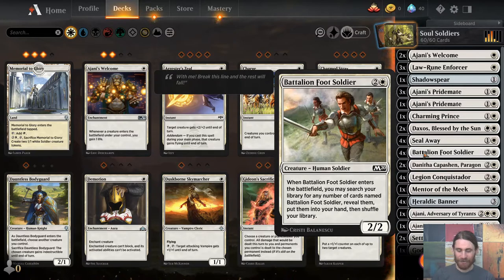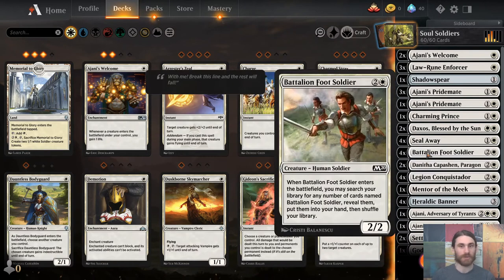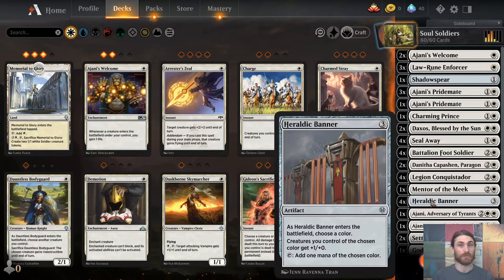Here's the tricky bit of the deck. We have four Battalion Foot Soldier and four Legion Conquistador, and between these and Pridemate, all being Soldiers, that gives the deck its name — Soul Soldiers. All of these say when it enters the battlefield, you can search for any number of cards with that same name and add them to your hand — think Squadron Hawk, which is also a Soul Sisters card in Modern. These are basically one more mana for one extra point of power and toughness, but they don't have flying. With an Ajani's Welcome or a Daxos, that gives us a trigger every turn. It lets us swarm the board, and because we have Heraldic Banner, those creatures become three-twos, big enough to hopefully be a reasonable force.